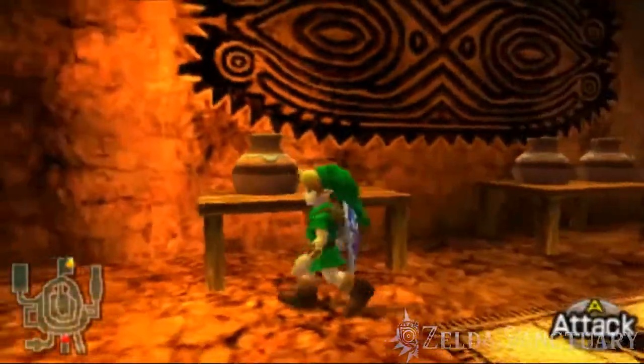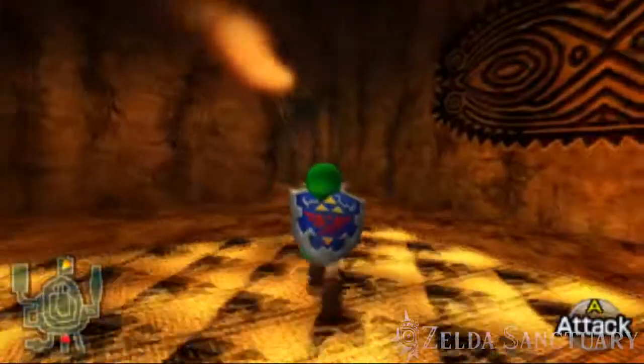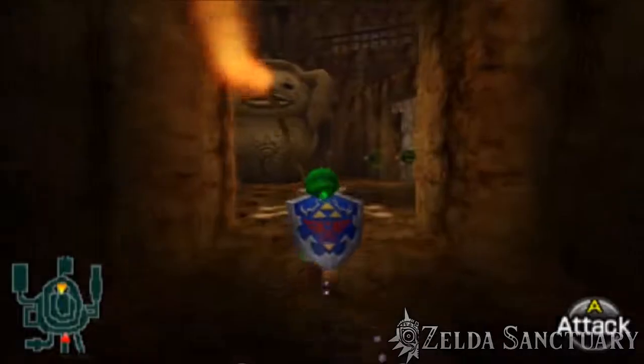Hey guys, Gusty here from Zelda Sanctuary with our Heart Piece guide. This Heart Piece is located in Goron City as Young Link. This one becomes available once you receive the Goron's Bracelet from Darunia.